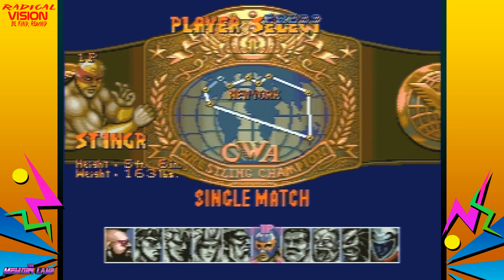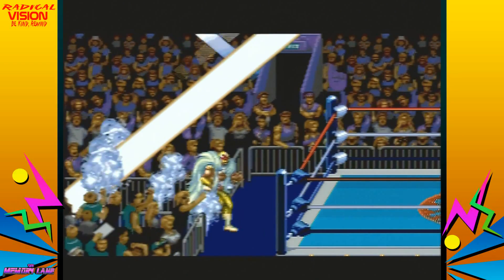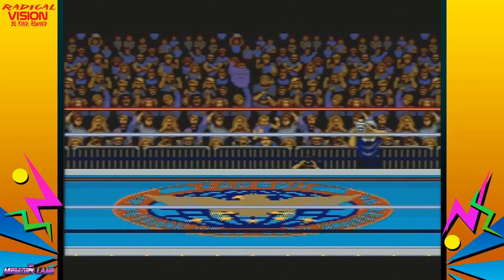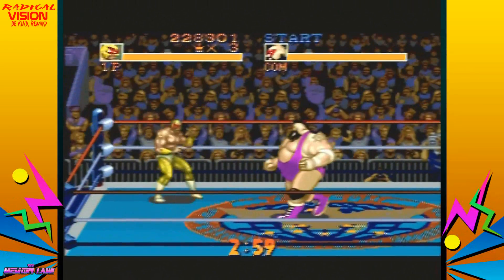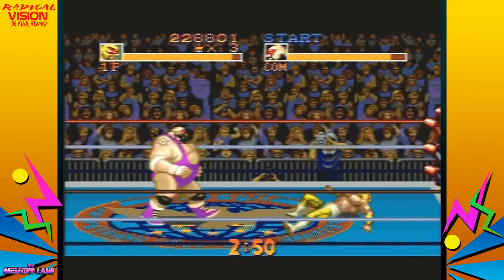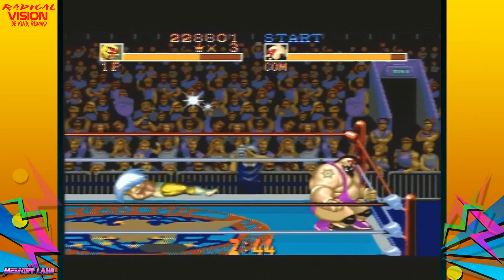That guy was no match for Rey Mysterio Jr., and we're almost towards the end of the tournament. Now we got Jumbo — I believe Jumbo comes out with like a monkey or something. I'm not exactly sure who Jumbo is supposed to represent, but he kind of looks like One Man Gang from the old WWF, or the Barbarian — very, very large. Kind of looks like Earthquake, maybe Tugboat, or Typhoon during that time with the Natural Disasters.